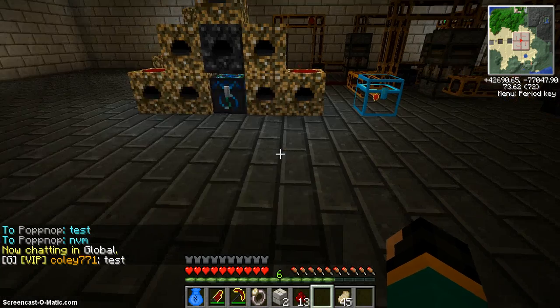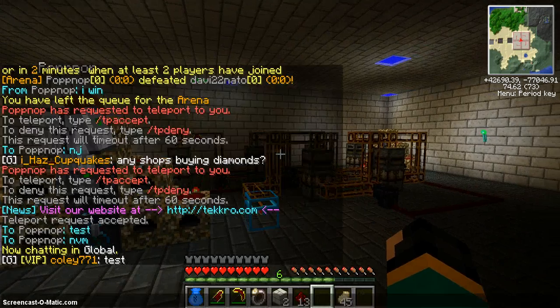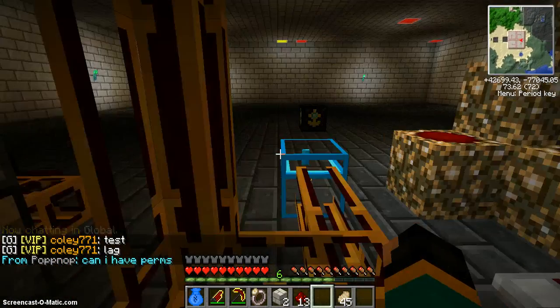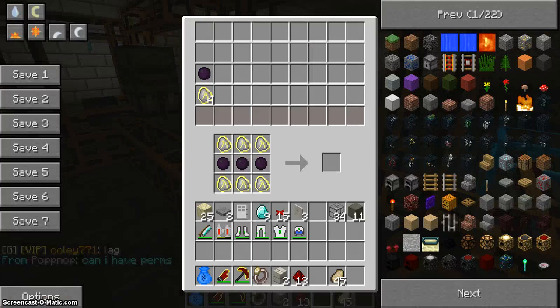Wow, there's some lag in this. Yeah, this is my red matter factory. If you guys don't know what red matter is, it's very useful stuff — very hard to make, especially in factories. It goes very slow.